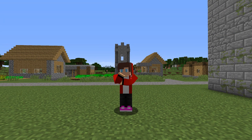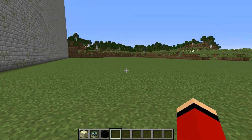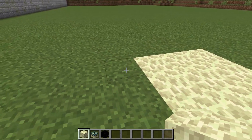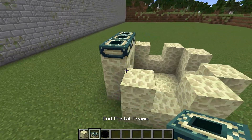Round one. For the first round, I will need end portal frame, stone, and end portal style block. I'm starting construction. I'm building the foundation as well as the frame, and I put the end portal on top.